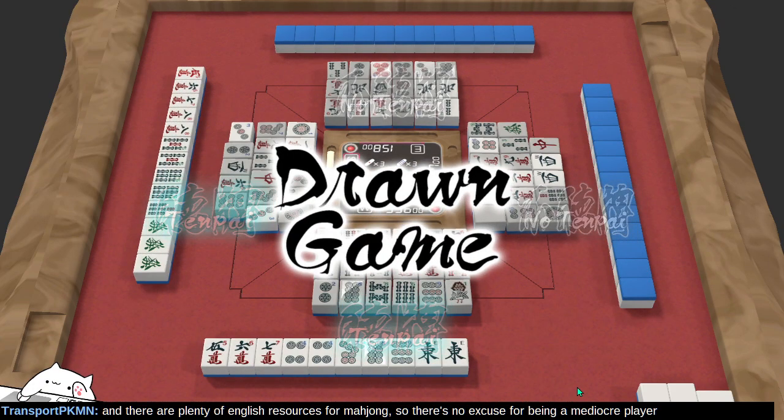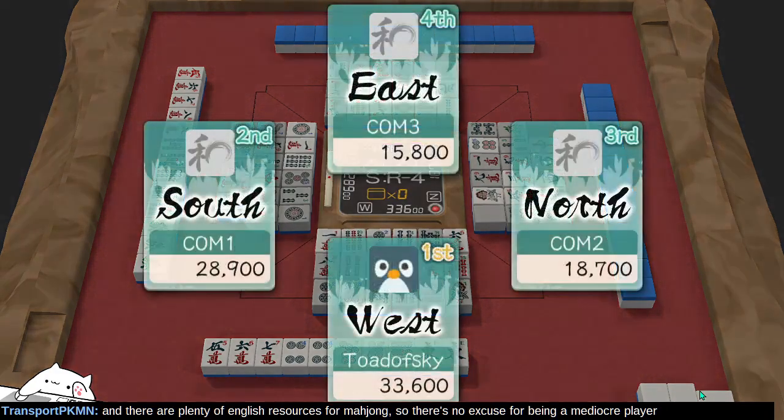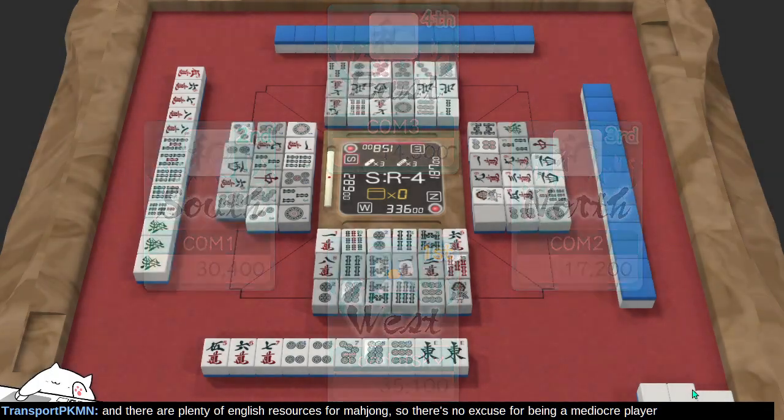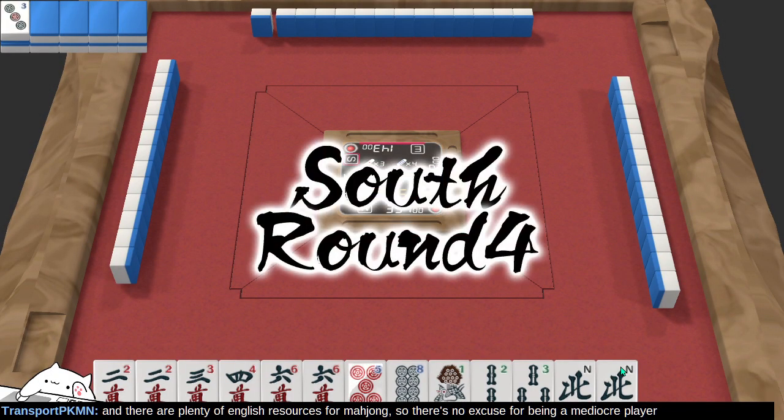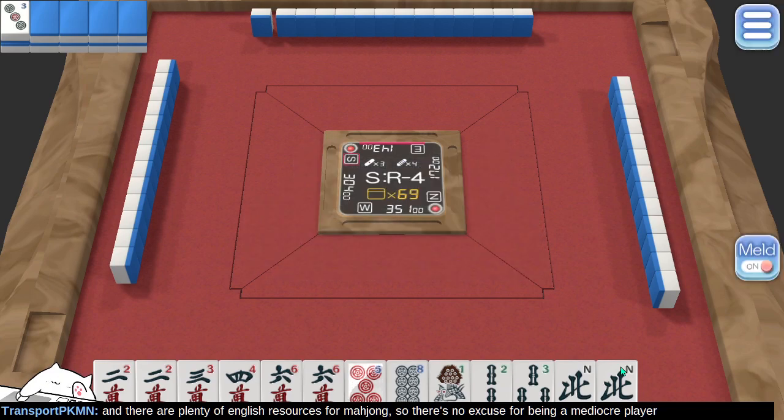Drawing game number four. South round four, number five — here we go. It's the overtime that never ends. Apparently I'm going to be in the west seat forever.